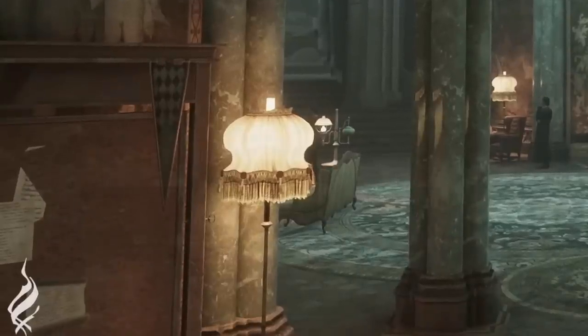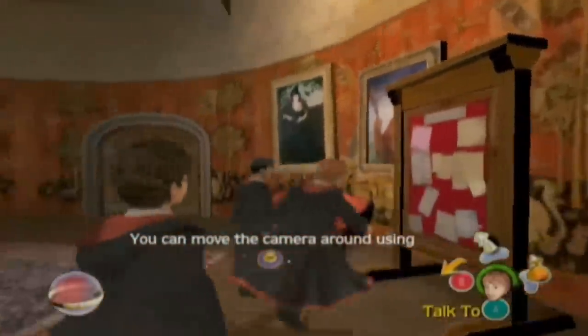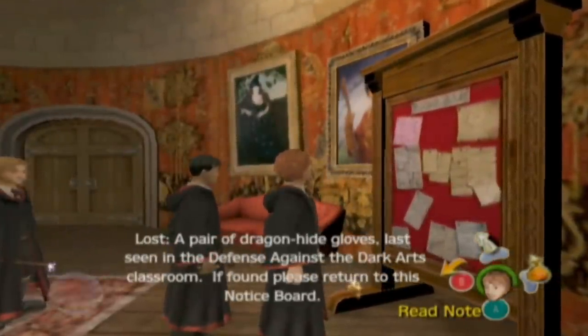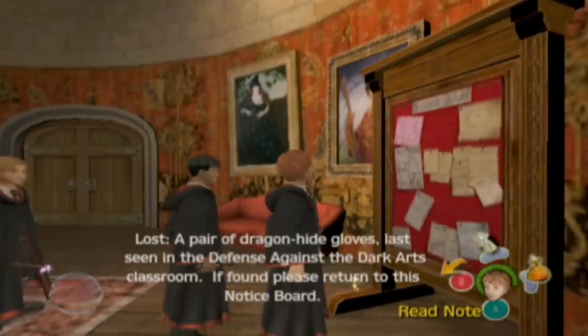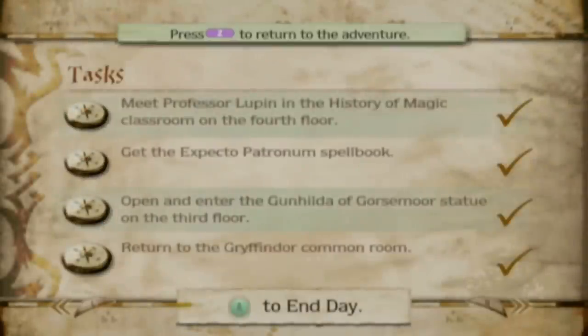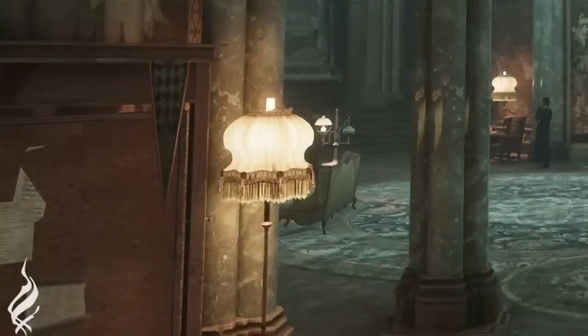For those of you who played the original Harry Potter games — one of the best things about those games, and they had their highs and lows, had to be the notice board. If you didn't play them, basically the way it worked is on these notice boards you could find notes left behind by other students who were missing certain items. As you're going around and exploring the castle, you could find those items and return them to the lost items message board for rewards. Personally, I think it would be awesome if they brought back something similar to this in Hogwarts Legacy.